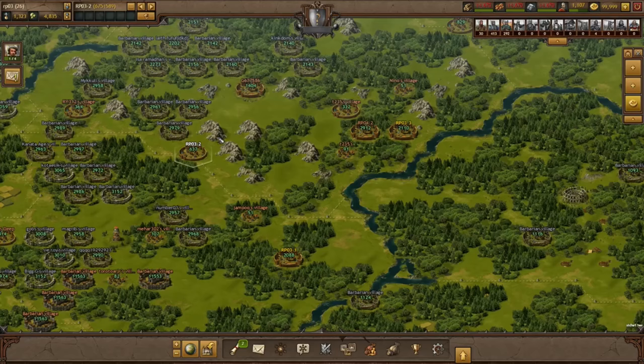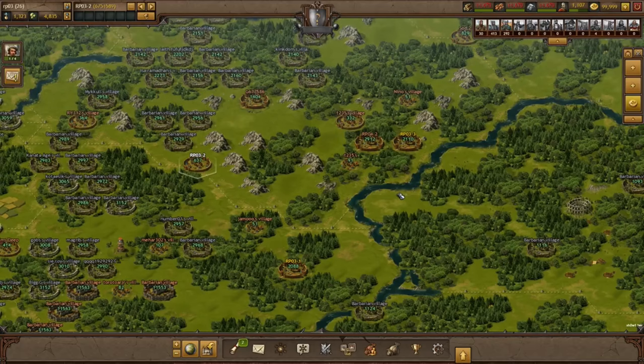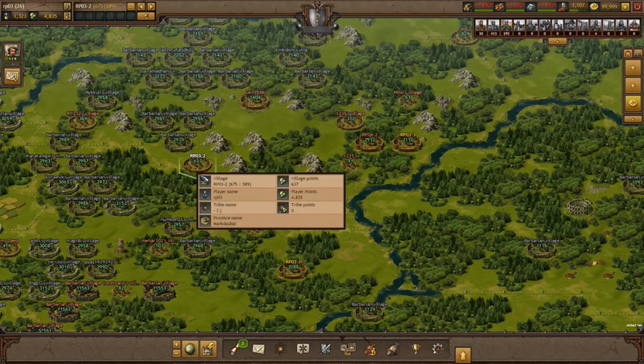The Move Units feature allows you to move units from one village to another. It's basically like sending support, just that your units actually pack their homes and move somewhere else — like you do in real life.